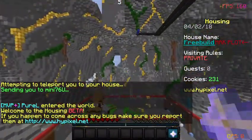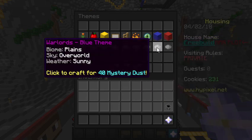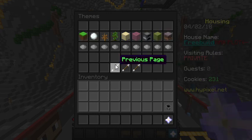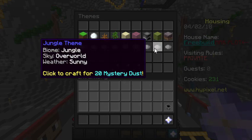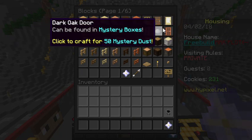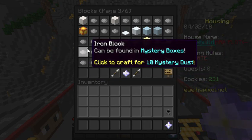I have 115 mystery dusts. My house is currently on private mode but yeah, I'm going to leave it up to you guys — if I should buy a certain theme or what block I should buy. I'm going to go through my themes quickly. Tell me in the comment section what I should buy. Let me go through the first page slower. Those ones are only found in mystery boxes, so I have all these except the jungle theme. Almost done with page one — there's just the dark outdoor. I don't think I'm going to waste 15 mystery dust on one block.